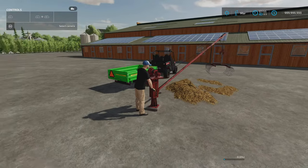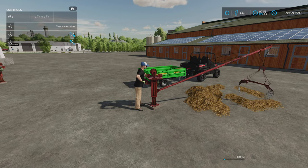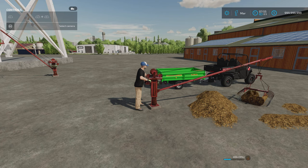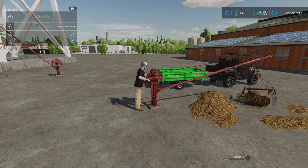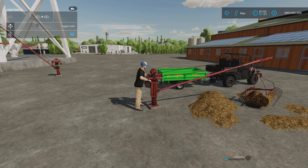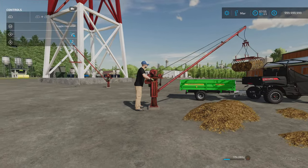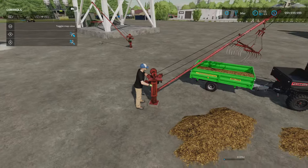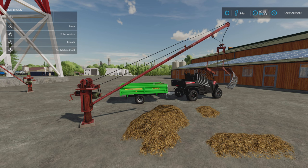The only downside is that because that pole doesn't come in or out, you are actually fairly limited in how far you can reach from your pile. Anyway, that's your manure crane by Leo Leo, Deus Vult and Rockstar.